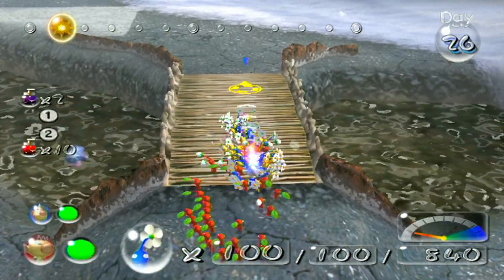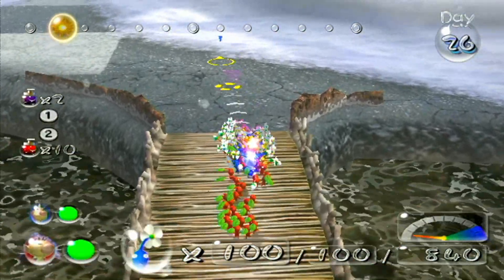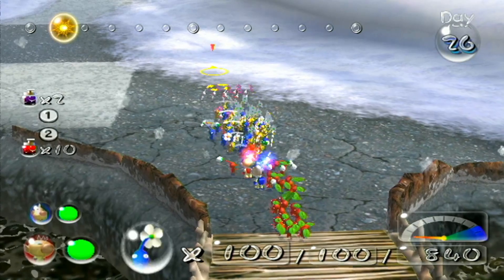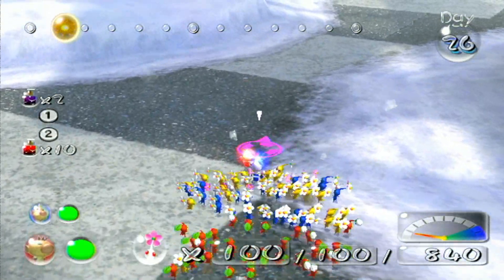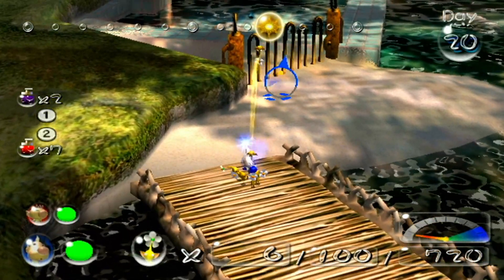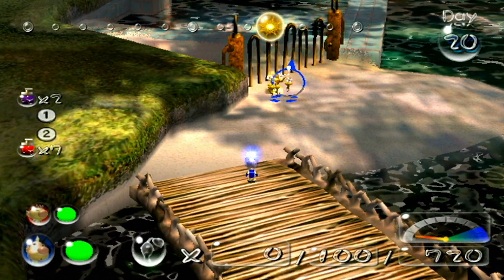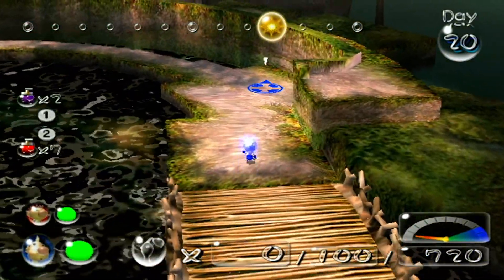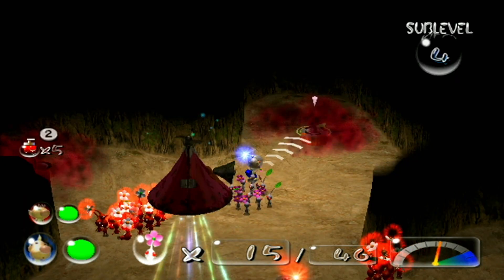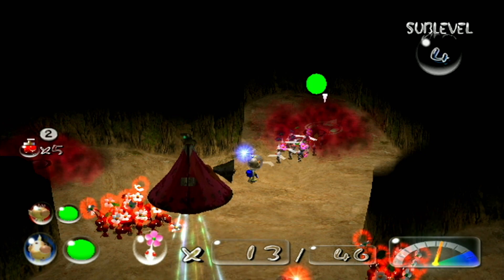Red, yellow, and blue Pikmin return along with their strengths and weaknesses, though some changes have been made. Bomb rocks are larger this time around, so they cannot be picked up by any Pikmin. New hazards are introduced, like electric gates, and luckily yellow Pikmin are immune to electricity. Pikmin 2 also introduces new types of Pikmin, including white, purple, and bulbmin, all of which can only be acquired in underground areas.